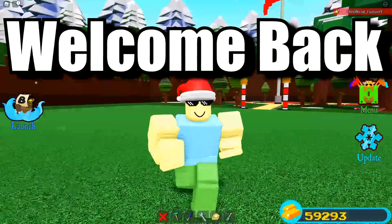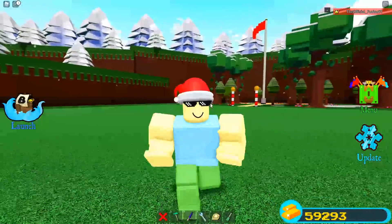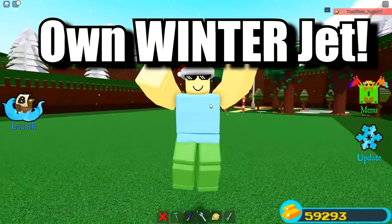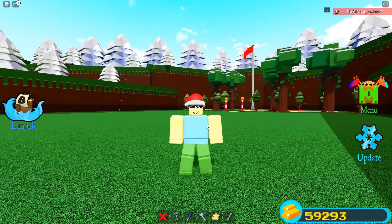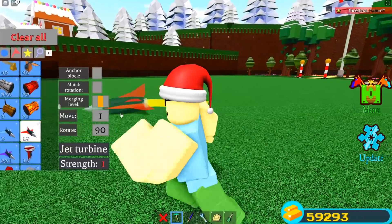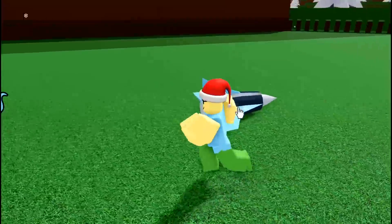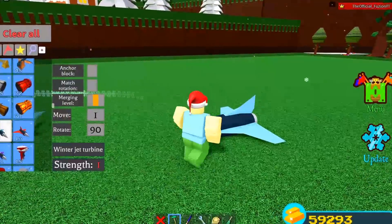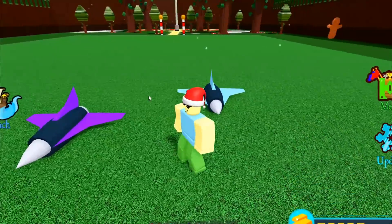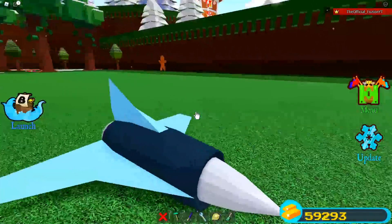Welcome back to another video. We are here back inside of Build a Boat once again, and today we are going to be creating our own winter jet turbine in Build a Boat. I'm going to show you guys how you can even get your own — it's going to be crazy. The winter jet turbine came out about three Christmas updates ago and this thing is one of the rarest items in the game, probably more rare than the purple jet because you can buy the purple jets anytime you want.